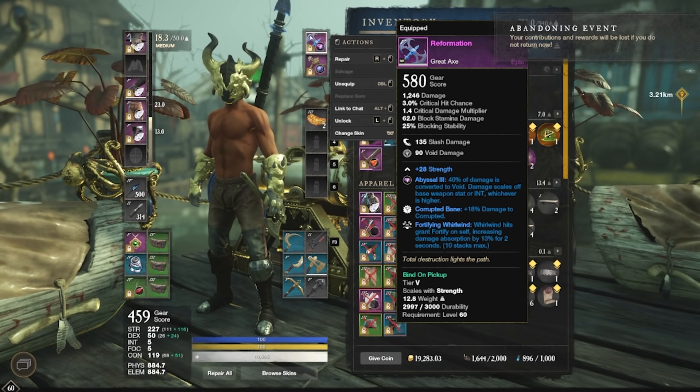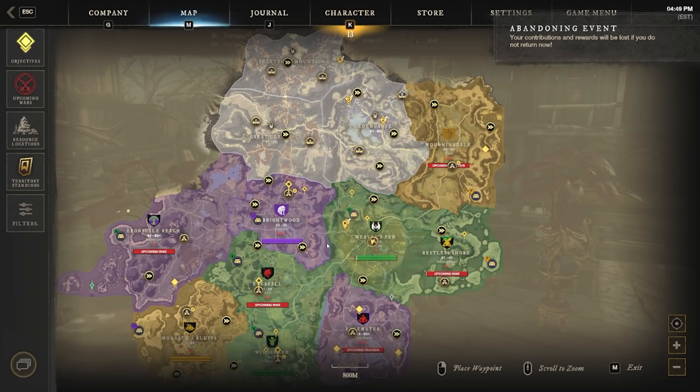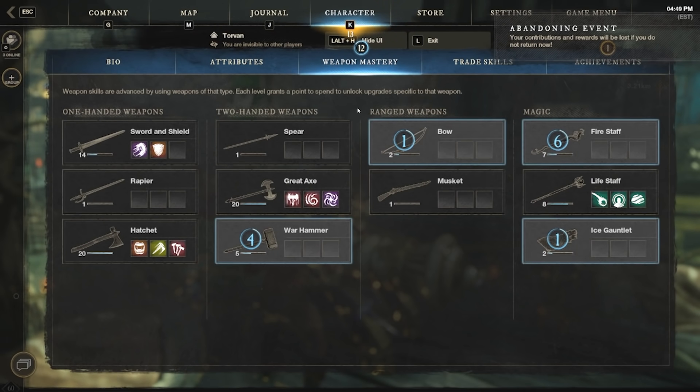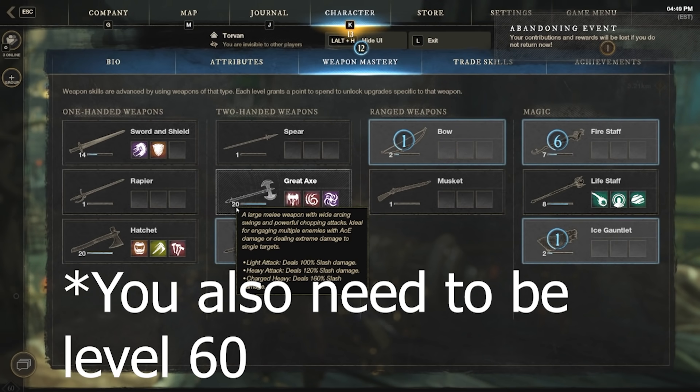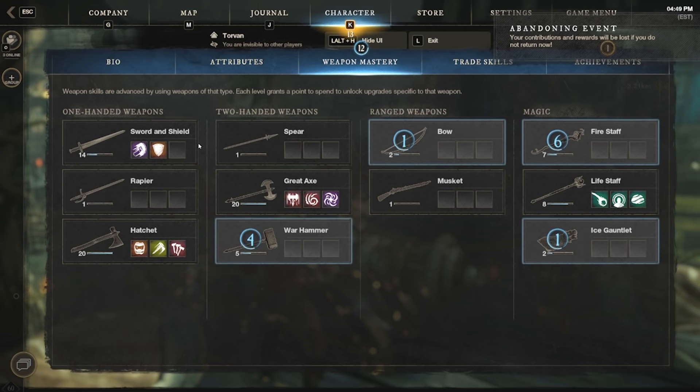Now let me tell you about the prerequisites and the areas you're going to need to focus on. The very first prerequisite is your weapon mastery — you need to have your weapon mastery maxed to level 20 for this quest to even show up. When I finished all the other prerequisites, only my great axe and hatchet quests showed up. None of my other ones — not the sword and shield, nothing — only the ones that are level 20 will even give you a chance to do them.